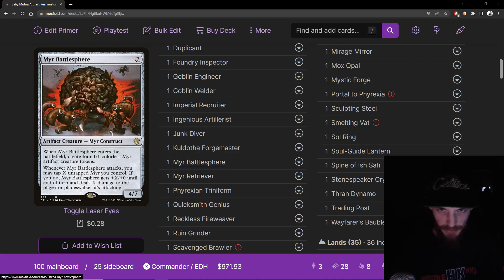Mirror Battlesphere — the classic battle ball. Seven mana artifact creature mirror construct, 4/7. When it enters, you create four 1/1 mirror creature artifact tokens. Whenever it attacks, you can tap any number of untapped mirrors you control and it gets that much power and deals that much damage to the player or planeswalker it's attacking. Great card — just does a lot of damage, makes five artifacts when it enters, triggers Ingenious Artillerist a ton, and spreads a lot of damage when it attacks. Just a good big idiot.